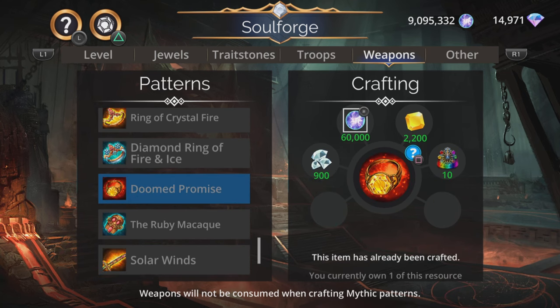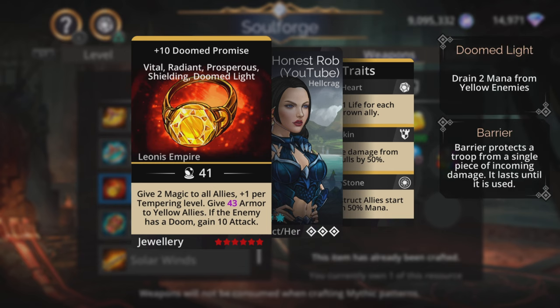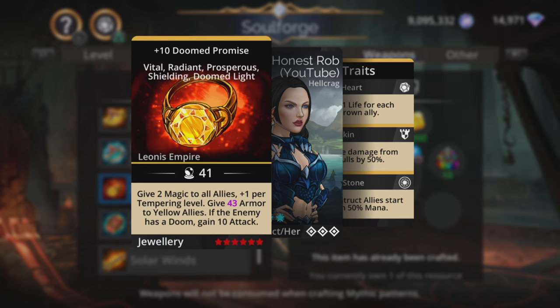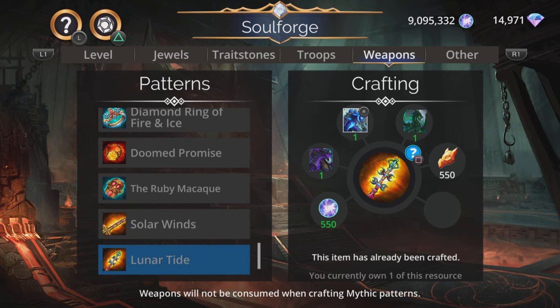Next up we have the Doomed Promise — gives two magic to all allies plus one per tempering level, so low at first but if fully tempered up that's a lot of magic to your whole team. Then gives magic plus two armour to yellow allies, and if the enemy has a doom, gain ten attack. A lot of things have to be in place to get the full benefit, but it's actually not too bad — pretty specialist, but in certain teams it can be decent, though far from essential.